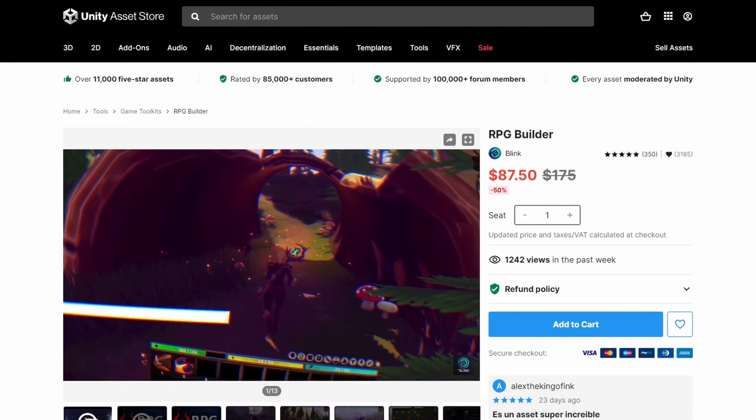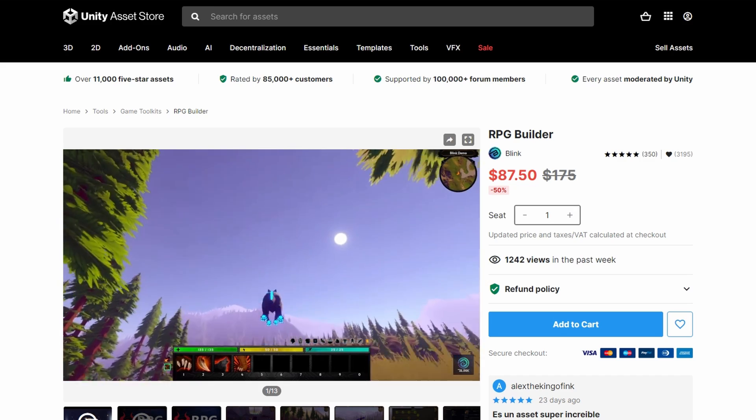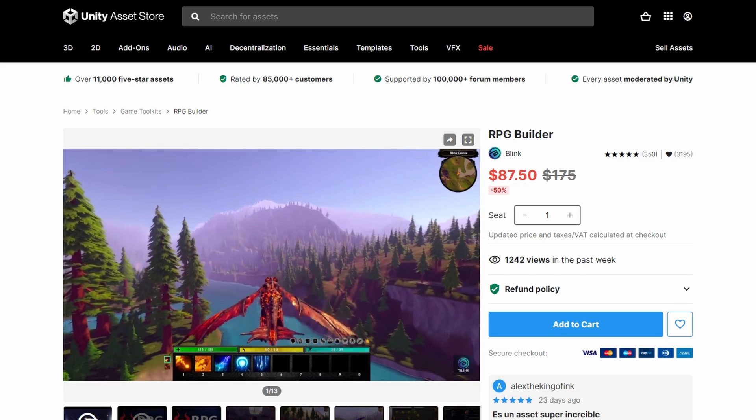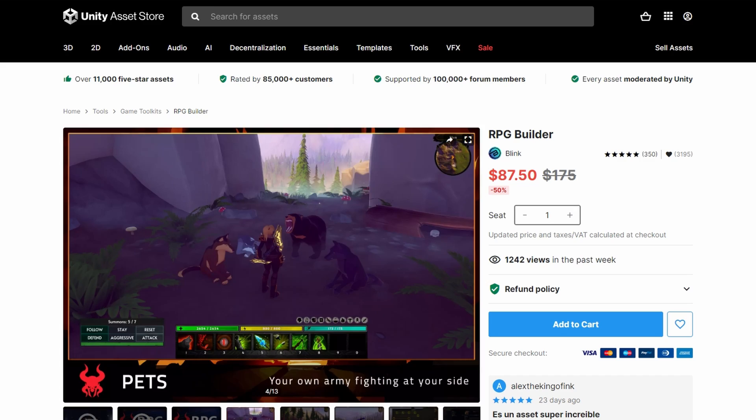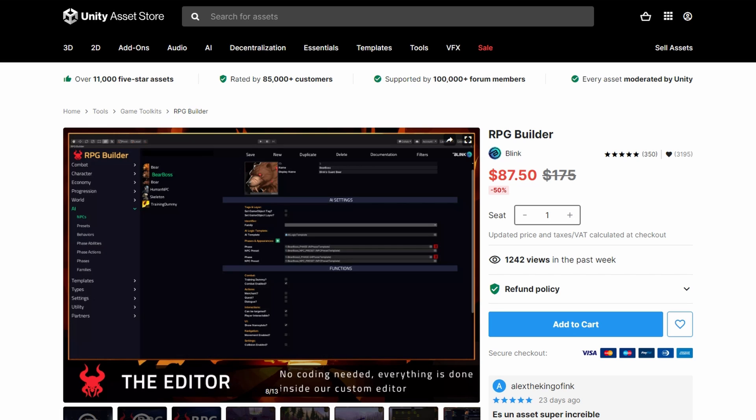Our second asset: RPG Builder. RPG Builder is a tool for Unity that lets you develop your own RPG without programming skills. Just focus on your game design and content and let RPG Builder do the hard work for you. Here are some of the main features of RPG Builder.